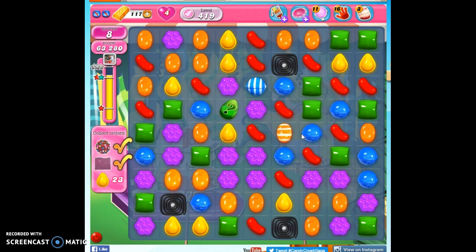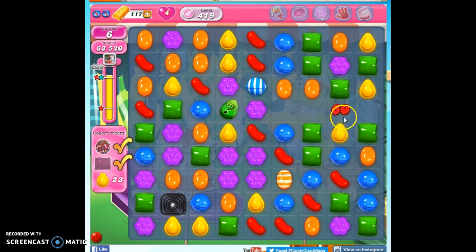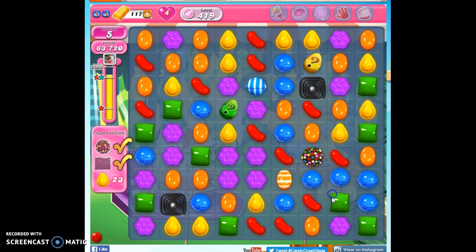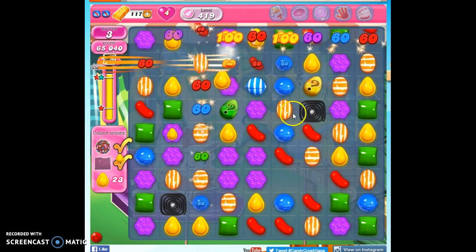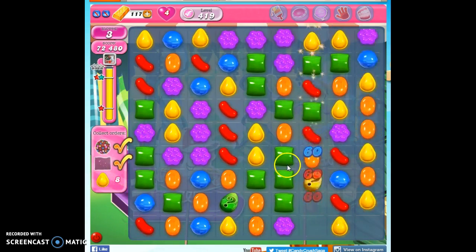With my remaining 8 moves, I need 23 more. I need to think about efficiency of moves — what's going to work. If I take out these orange, it'll take out the purple and set up a cascade. It wasn't a huge cascade, but now I can do this, and now I can do this. This is going to clear out so much — it's going to take out the yellow that's on the board, and it's going to bring more yellow onto the board.